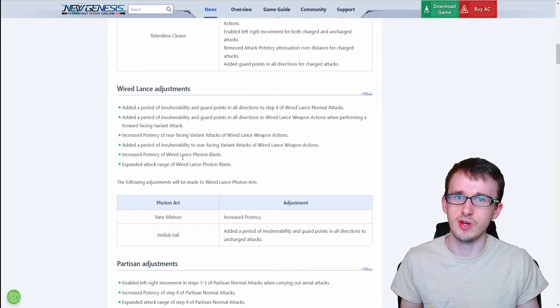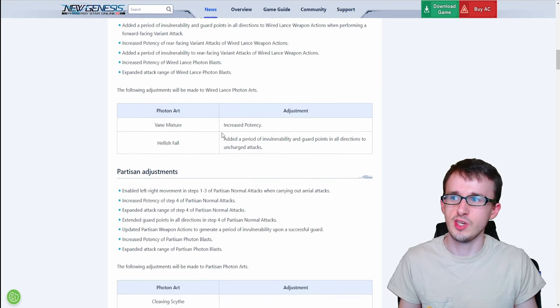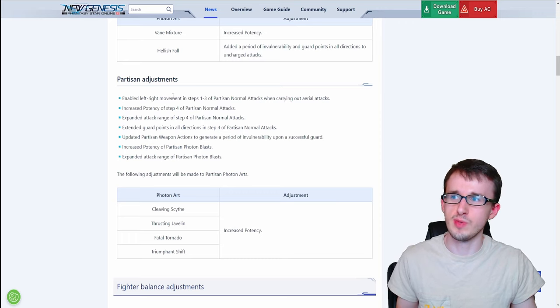For Wired Lance photon arts, Vain Mixture gets increased potency, and Hellish Ball gets invulnerability and guard points in all directions for the uncharged version. For the last Hunter weapon, Partisan, it enables left-right movement for steps one to three of normal attacks when in the air, just like sword. Step four gets increased potency, extended attack range, and extended guard points in all directions. There's also something interesting with the weapon action — it generates a period of invulnerability upon a successful guard, which could be very nice depending on how many frames that is.